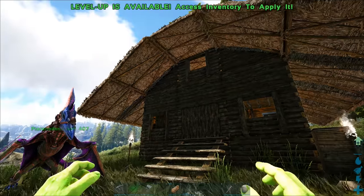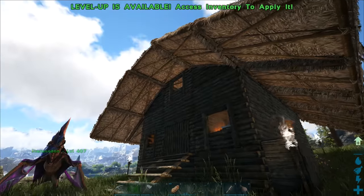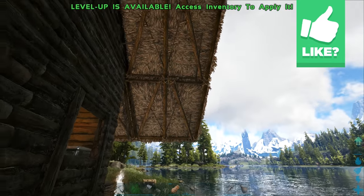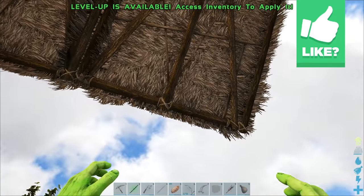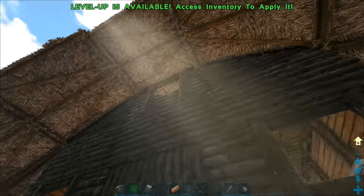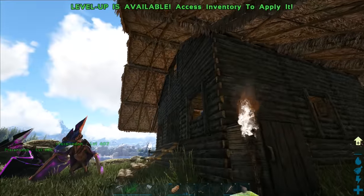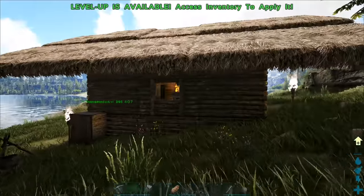Alright guys, I did a ton of building here for my upgraded little base. I'm not too keen on the roof right here where it kind of sticks out - I wish I could make the sloped roofs stop right where that little wood is in the middle. Either way, I feel like it looks better when it sticks out like this than flush with the wall, so that's why I kept that.